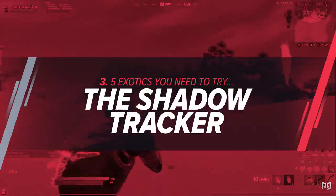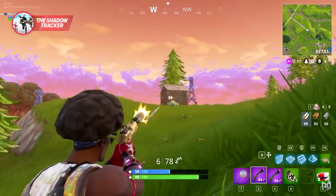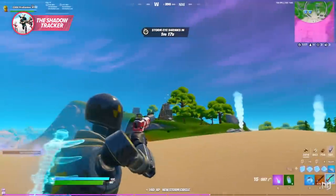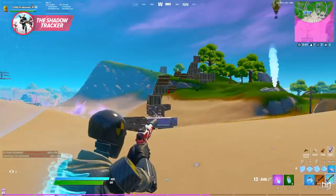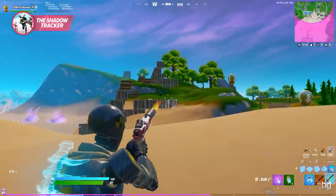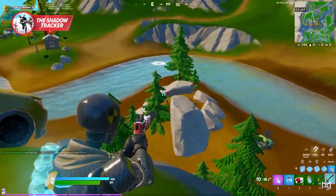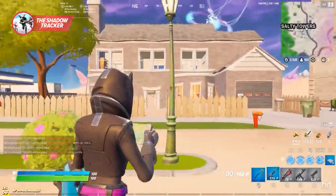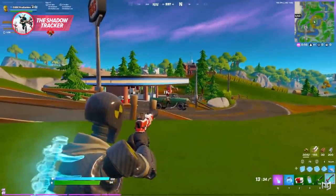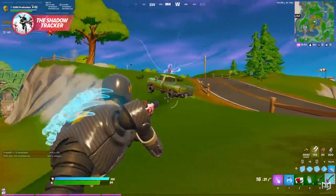Next up we've got the Shadow Tracker, though you might remember it as the Suppressed Pistol from previous seasons. The Suppressed Pistol has always been a fun item, and now it's back with some extreme changes. Once you tag an enemy with the Shadow Tracker, your opponent is highlighted on your screen — similar to shaking someone down in duos, trios, or squads — lighting up bright red with a diamond above their head, letting you see them no matter where they run.